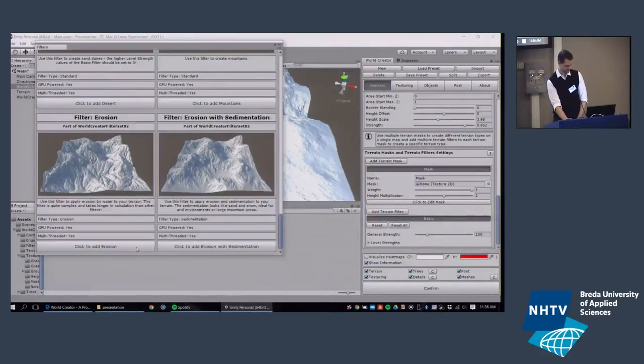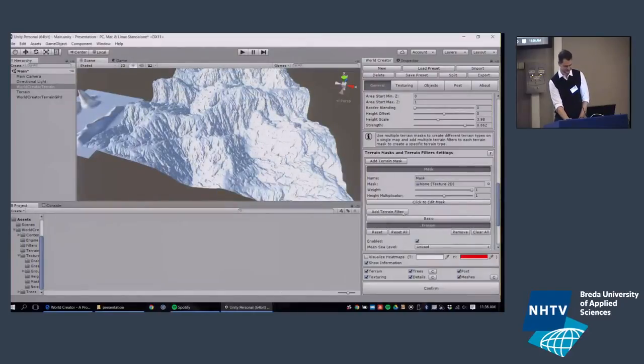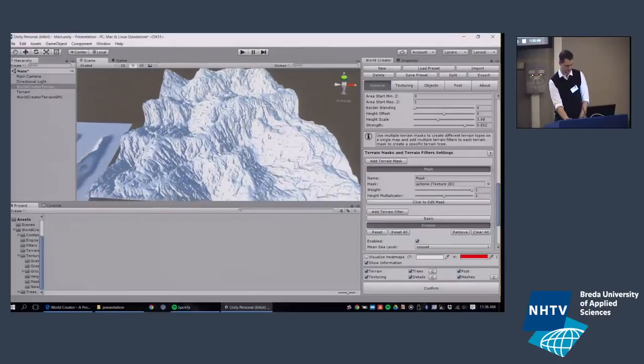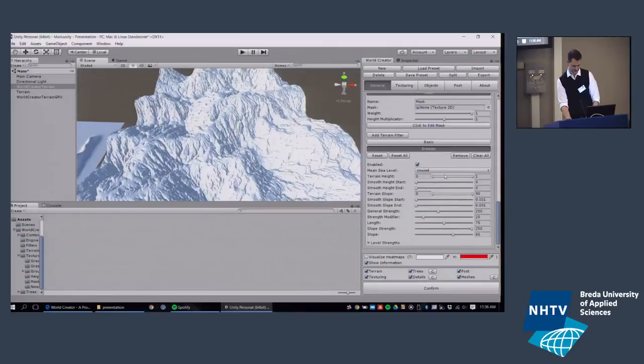Here we go — let's add the erosion filter. If the computer hangs, hopefully not. Awesome — here we go. This is an over-applied erosion just to show it, and you can change the settings and see it affecting the terrain in real time.